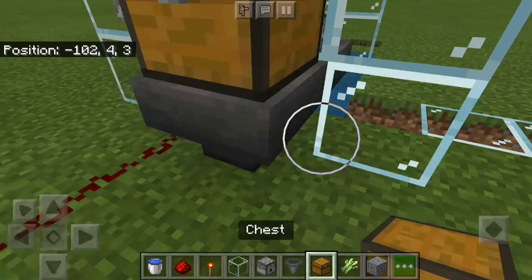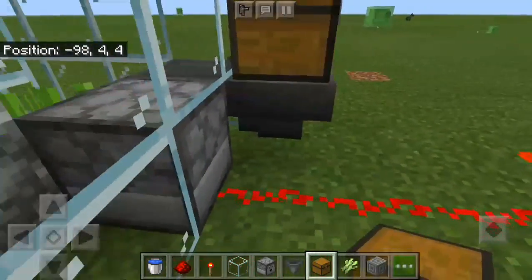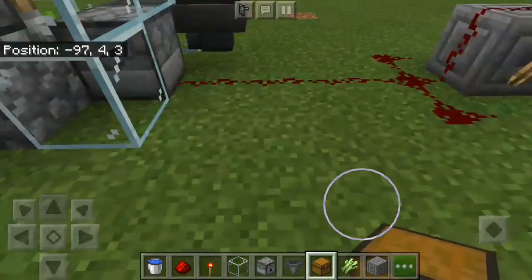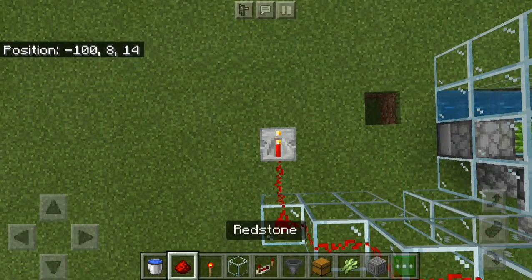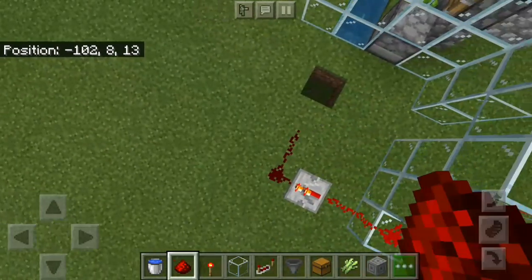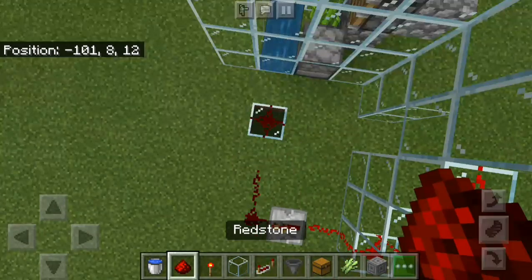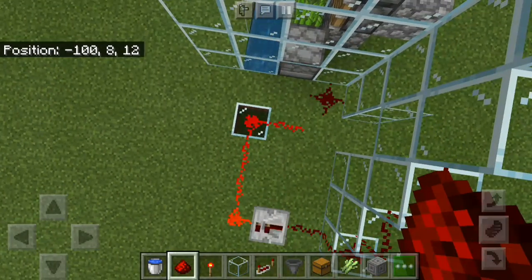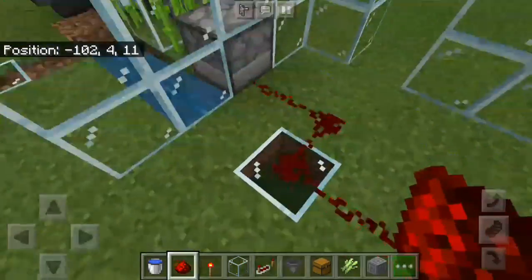I will put the chest and then put it on both sides. I will put the redstone on both dispensers here, on both sides, so you can see.